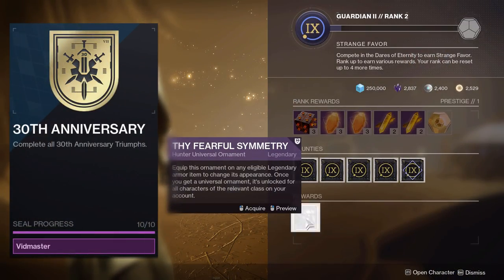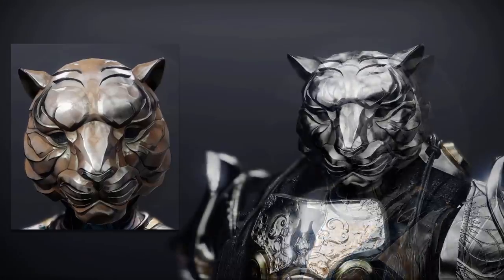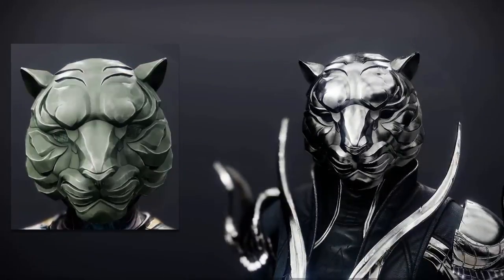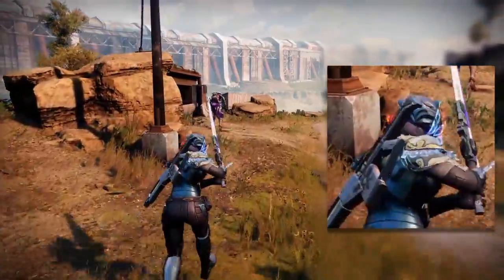This is the ornament you receive upon completing the 30th anniversary seal. This ornament will appear the same across all classes and can fully shader, and it also has a flaming glow which only appears when in proximity of an enemy.